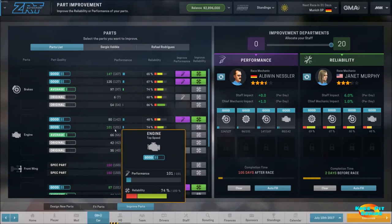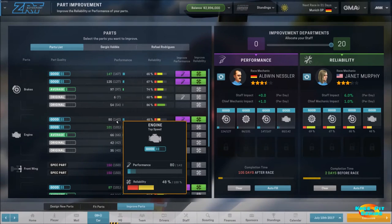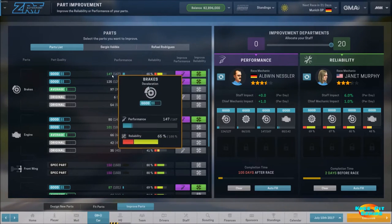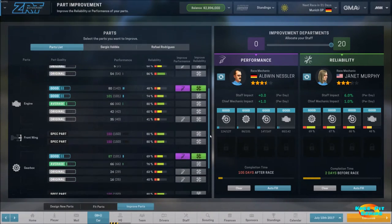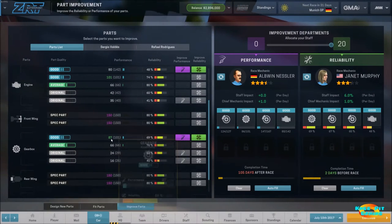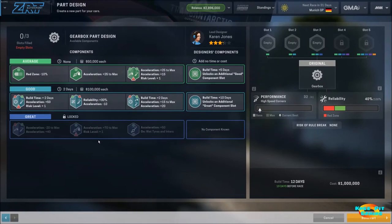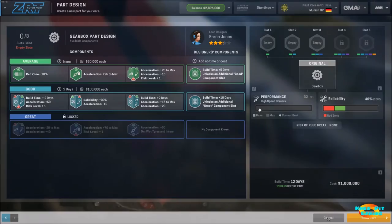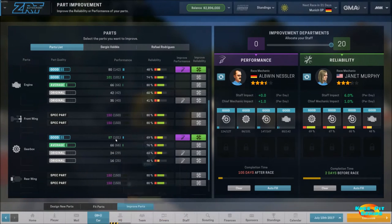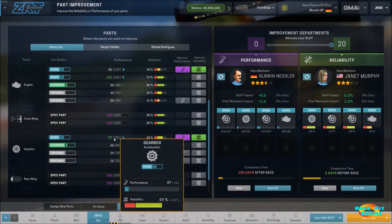Taking a quick look: our engine is at 101, with a max of 142, so I'd definitely like to have a second engine around that 142 level. Brakes are decent at 125 and 147. But the gearbox at 66 is the lowest of all the parts, so I'm going to go ahead and start on a new gearbox. The problem with a new part is reliability is going to be low initially. We're at 66 out of 66 max — so we need to beat 66 and get at or above 101.